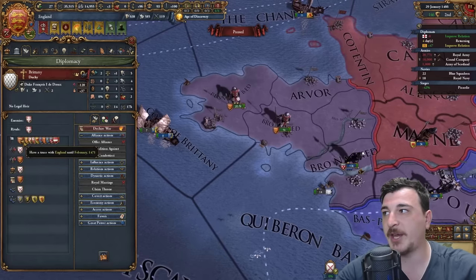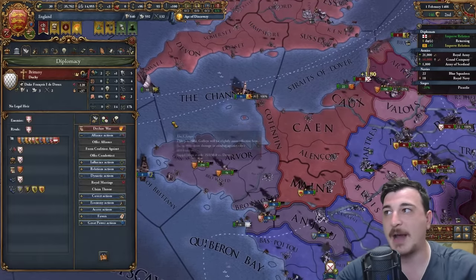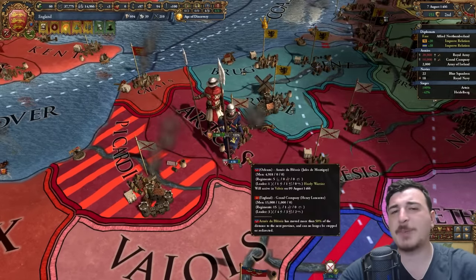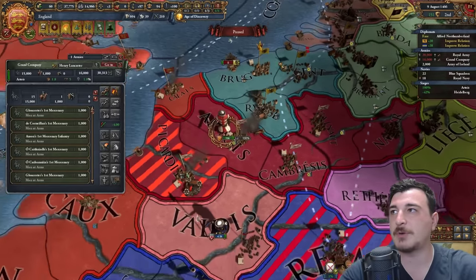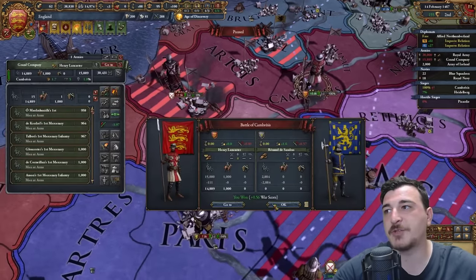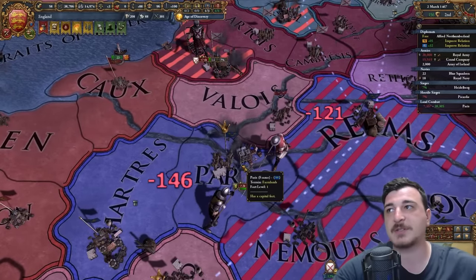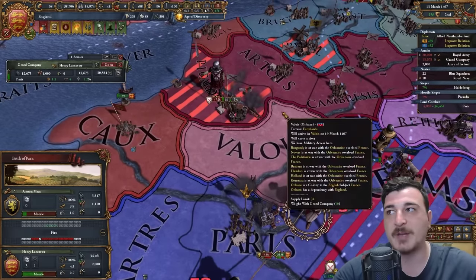So when this truce is over in '71, I will be making them my vassal, because they will be out of the coalition since they now have a truce with me. I'm applying the same tactics I applied to the French war — wiping out the smaller stacks whenever I see them. If they don't merge their stacks and I just wipe out their PU members and vassal stacks, then eventually the Burgundian army is going to be very easy to deal with, as it literally just became for me right now.